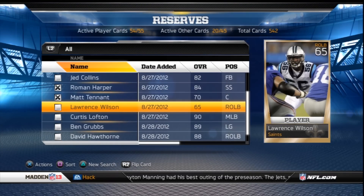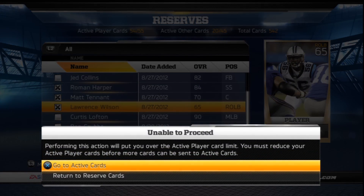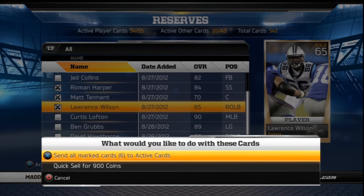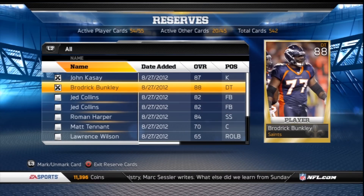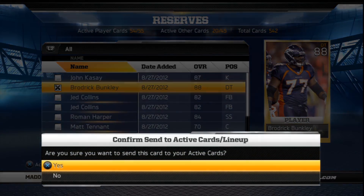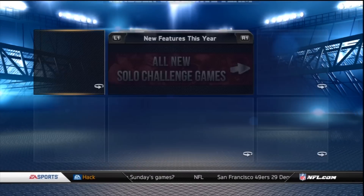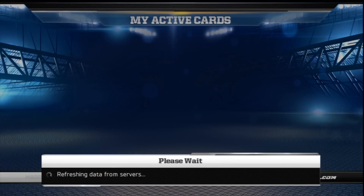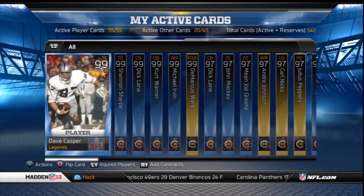In Madden 12, you were able to put those players into pending collections straight from when you buy the cards. In Madden 13, you can't have more than 55 active player cards. In Madden 12, when you would rip a pack, say you had your 55 cards and you purchased a pack, you would go over the limit, but it wouldn't let you leave that screen until you get under the limit. So you could throw some on the trade block, some on the auction house, and some in pending collection and not have any issues at all.